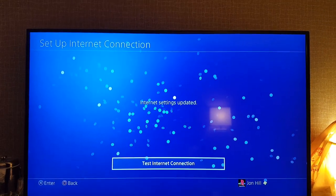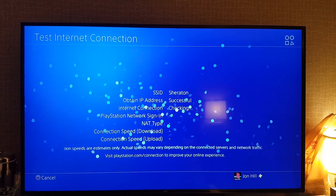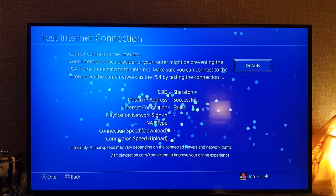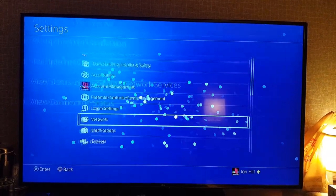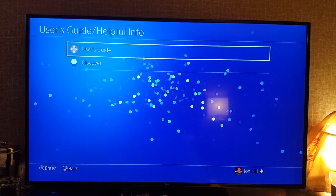It's not the fastest thing in the world. So we'll test our internet connection, but you'll find that it doesn't connect to the internet — we're on the network but you still have to put in a password. So what we're gonna do is go up to the User's Guide / Helpful Info.